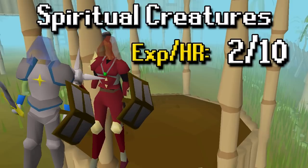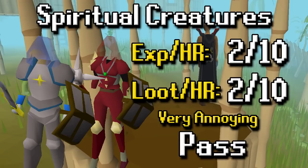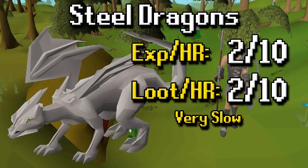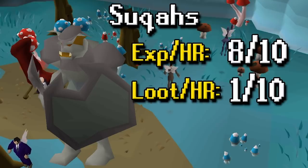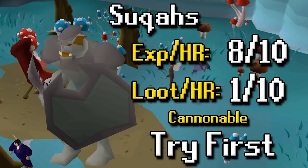Spiritual Creatures: XP per hour is a 2 out of 10, loot per hour is a 2 out of 10 — honestly a terrible task, very annoying. Would not recommend — pass. Steel Dragons: 2 out of 10 XP per hour, 2 out of 10 loot per hour — a very slow task that you can basically get at almost any level. Definitely a pass. Turoth are an 8 out of 10 XP per hour and a 1 out of 10 loot per hour — they really drop nothing at all. But they are cannonable and in multi, so if you're planning to cannon them they're good for that. If you're not planning on cannoning them I wouldn't do them at all. Try them out first and see if it fits — there's really no in between.